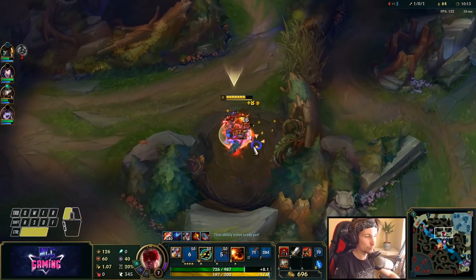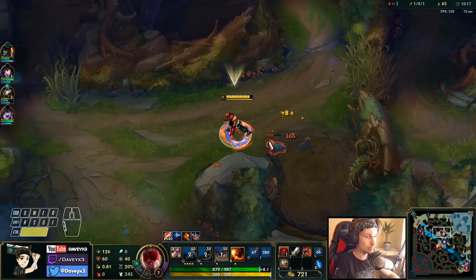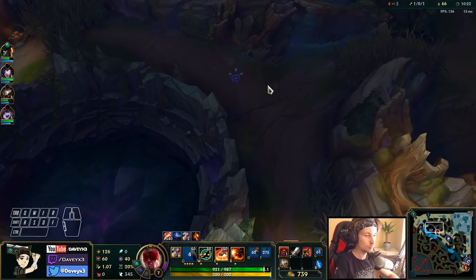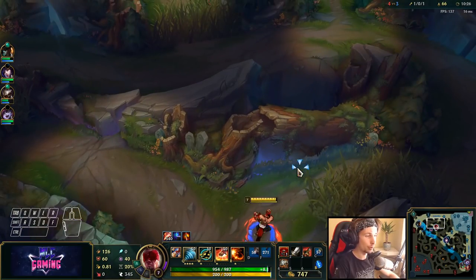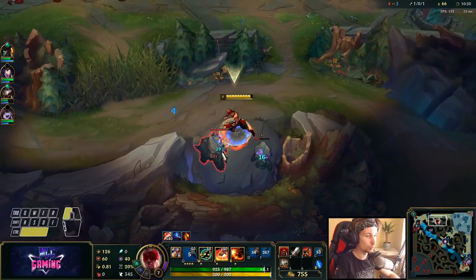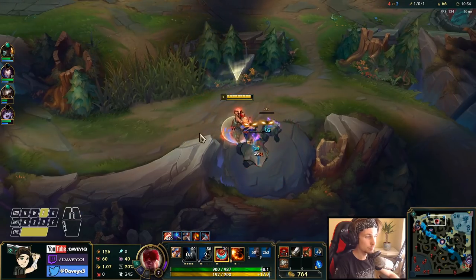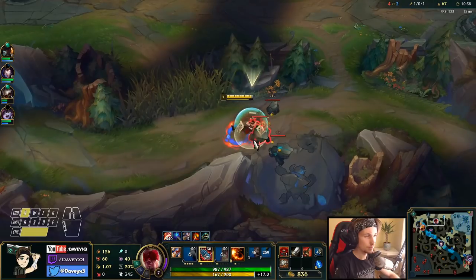We're now actually one level ahead of Hecarim, which is very very huge. The enemy team is also very afraid I might gank their lanes. We could go topside right now and gank that guy on our tower with our ultimate, but just to be safe I'll take this camp first.